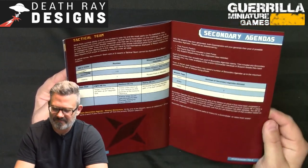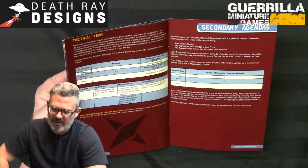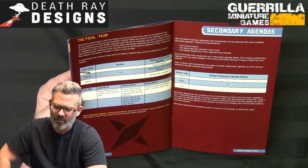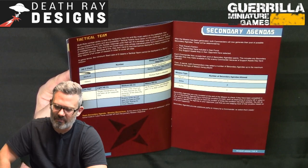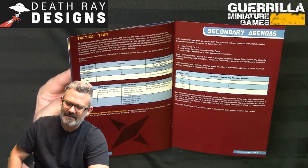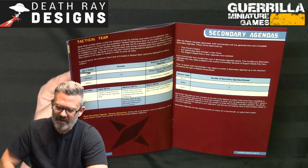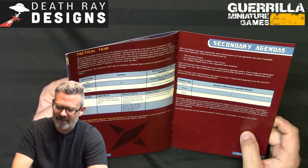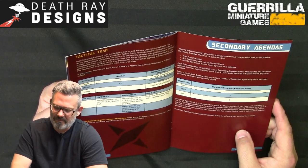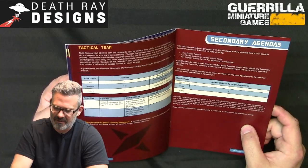Secondary agendas form a pool after the mission is generated, determined by your faction, any teams included, and support assets selected. Commanders may reveal their pool of possible secondaries openly — including any objectives available to the enemy due to support assets. Then in secret, both commanders select up to the maximum allowed: one in Recon, two in a Strike, three in a Battle. Secondaries are only revealed at the end of the mission.